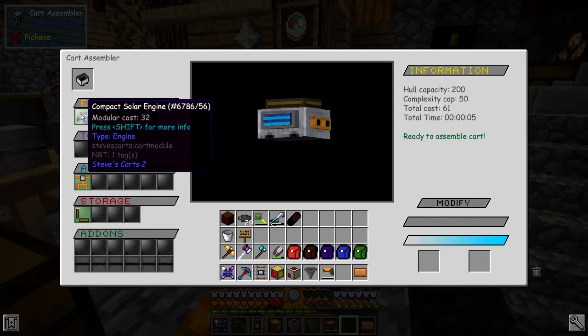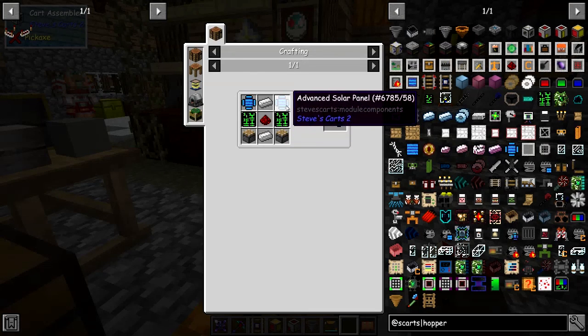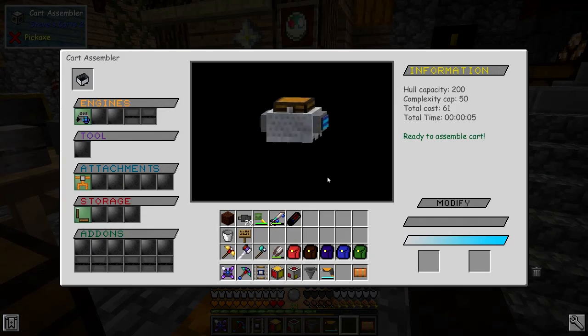The compact solar engine — let's have a look at the recipe for that. It's two advanced PCBs and two advanced solar panels. The recipe for those is just solar panels, which are made from particular redstone and glowstone and a bit of iron. So it's not too expensive, especially if we've got a mod farm producing a lot of stuff.